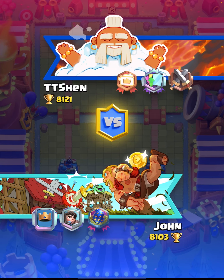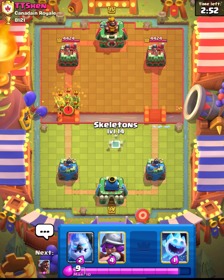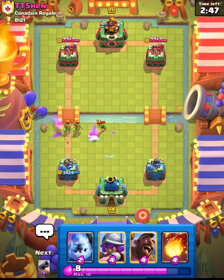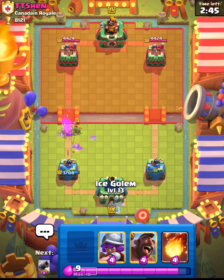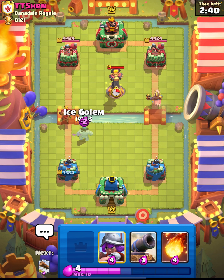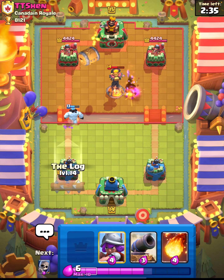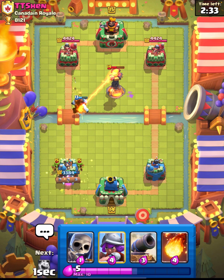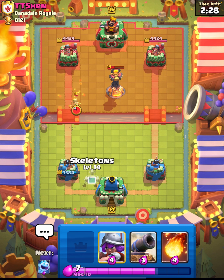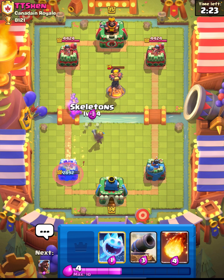We are straight back in for game number two. We are at 8,103 now after that win. Now we do have a bit of a mismatch here — he is level 15, we are not. So our Ice Spirit and stuff are not going to one-shot, which is a bit annoying in a deck like this. Okay, here's Inferno — might be a bit of a difficult game. He's got the level 15 Goblin Barrel. We need to be very careful of that. If that level 15 Goblin Barrel gets anywhere on my tower without me doing anything about it, it is going to be big trouble.